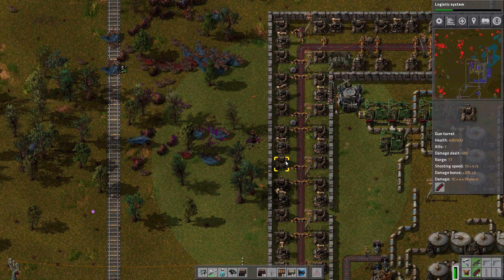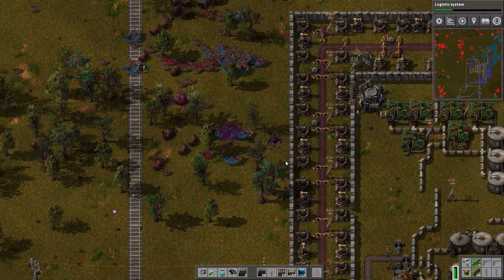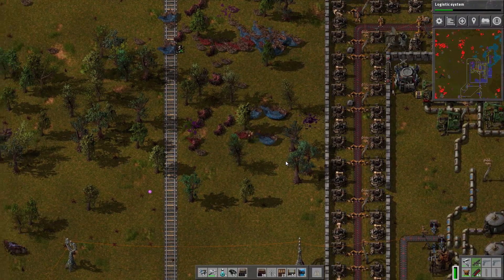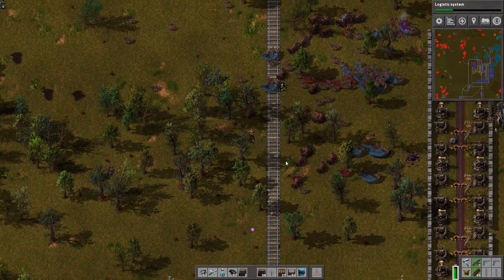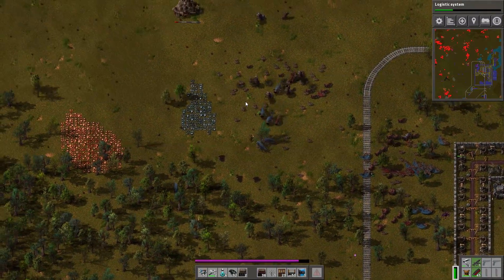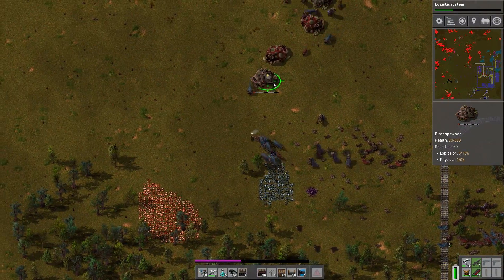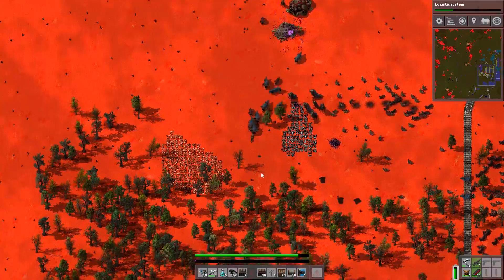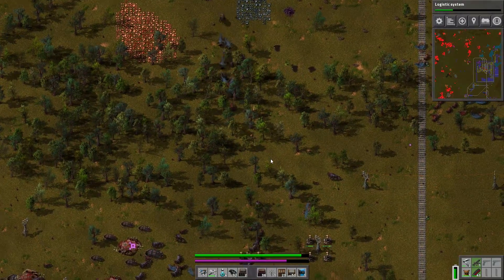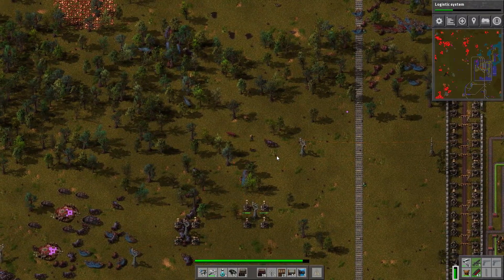So right now we're quite safe. We've got trains all over the place doing things. Well obviously what we're going to do eventually is have all those stops basically be a lot better. Pull to the forest, pull to the forest. Gotta love that they can't follow me through the forest.